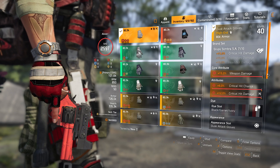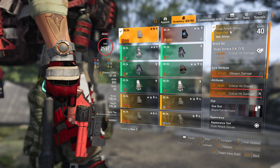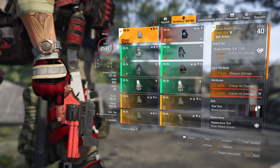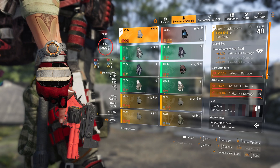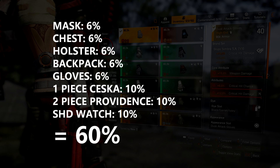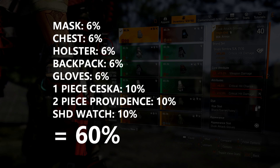For the gloves I have a pair of Grupo gloves with weapon damage on the core attribute and crit hit chance and damage on the minor. This gets us the 15% crit hit damage from the one-piece Grupo brand bonus, and combined with the crit hit damage from the minor attribute that's a total of 27% crit hit damage just from the gloves. At this point in the build we will be perfectly at the cap of 60% crit hit chance: 6% each from the mask, chest, holster, backpack and gloves, 10% from the one-piece Cheska, 10% from the two-piece Providence, and 10% from the SHD watch.